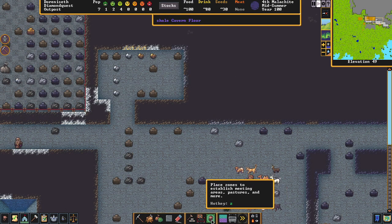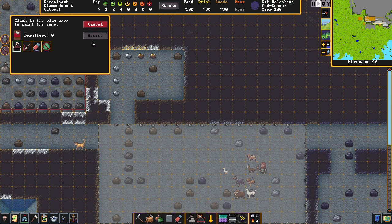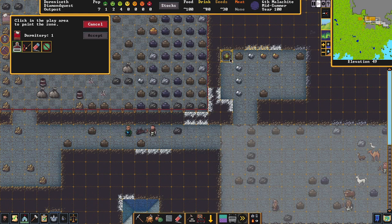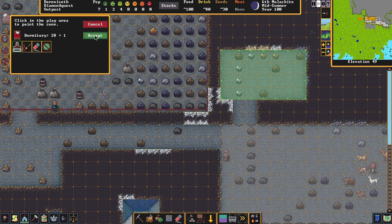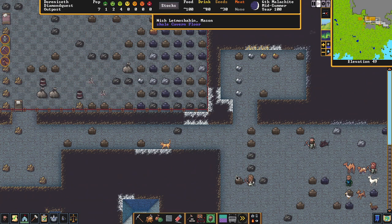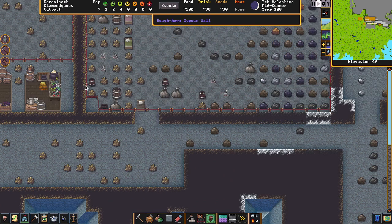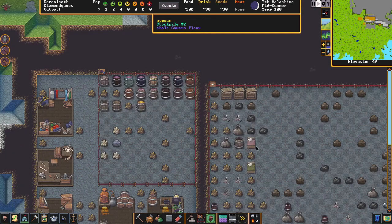Go to Zones, select 'Dormitory' — we'll make individual bedrooms later but a dormitory is fine to get going. Paint it and hit Accept. You can see the bed icon; there's our dormitory. If you hit Zones you can see all zones: dormitory here, meeting place here. The dwarves are making the beds but we still need to place them.